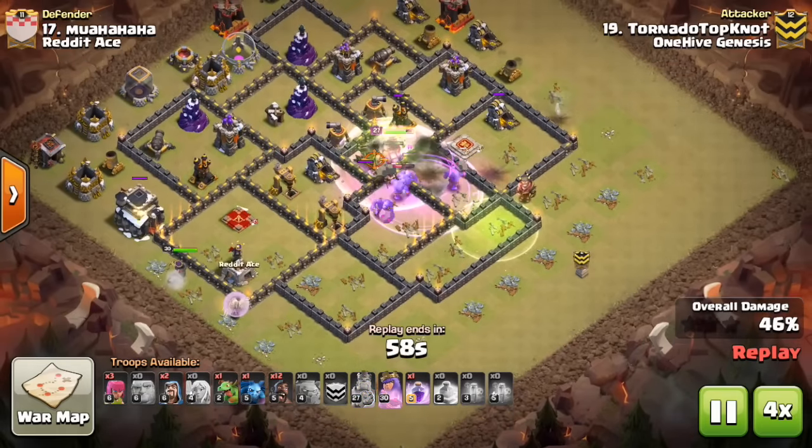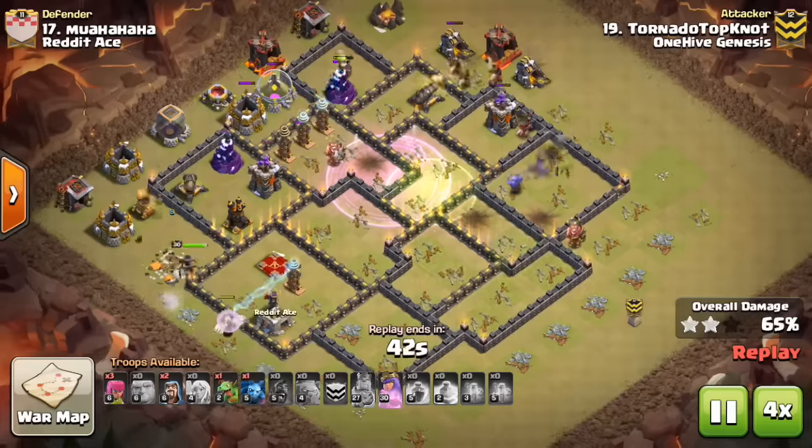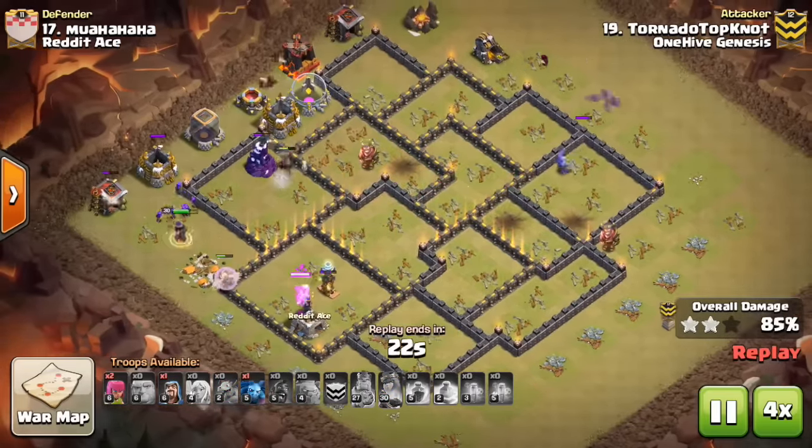3. If the Queen can take out a significant amount of defenses without having to invest many rages or the ability. 4. If the Queen can create one side of the funnel for your kill squad.